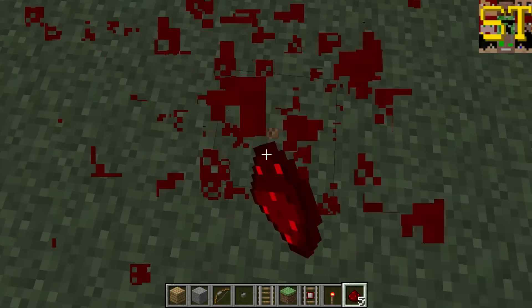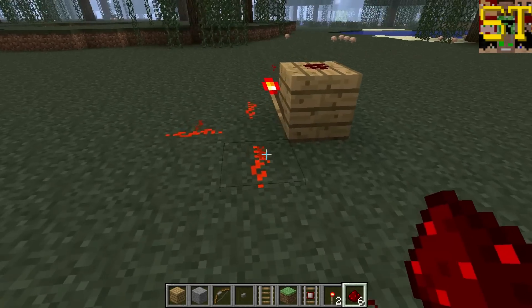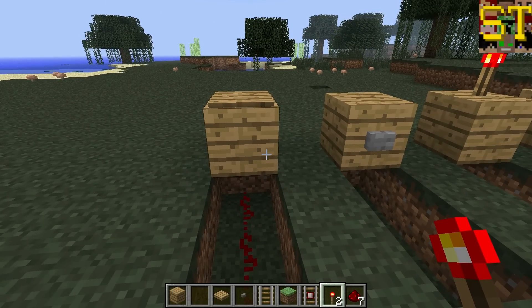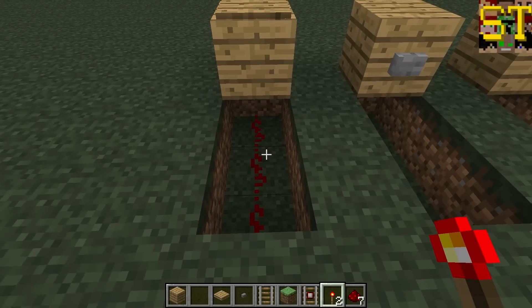Redstone torches are important because they play a role as an input, an output, and as a main part of circuitry. A final note about inputs is how they can interact with redstone that is not directly connected to them. To allow players to hide wiring underground, as would be seen by this temporary situation, you can see that I can hide this redstone completely underground.